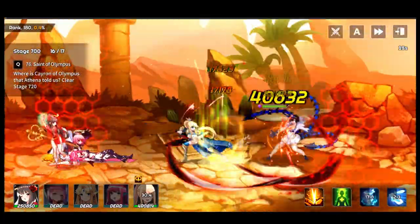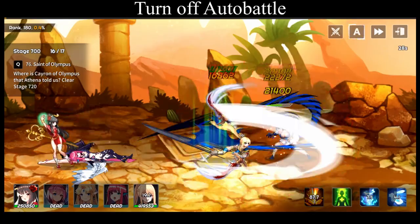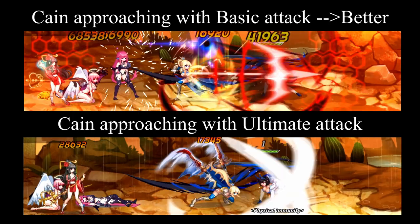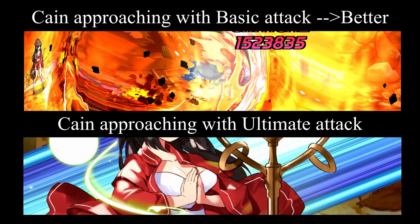I'll be throwing a lot of information at you, so please try to follow. First is getting Kayn to move to the right as much as possible. I would recommend turning off auto skill or auto battle. I found out that Kayn's ultimate skill's range is slightly longer than his basic attack. This means Kayn will stop his movement slightly earlier and further from the boss. You can see the difference in Kayn's position between him ulting to start versus starting with his basic attack — when starting with his basic attack, Kayn is slightly further right, as is the boss. This will maximize the distance between the boss and your healer.